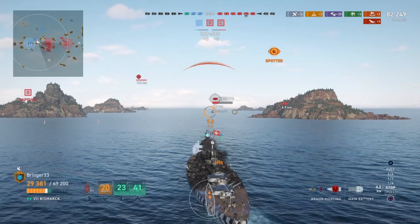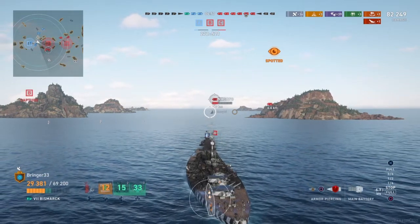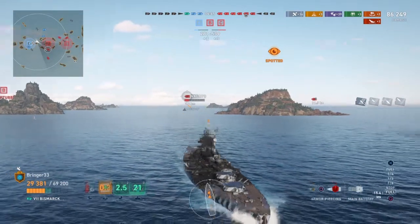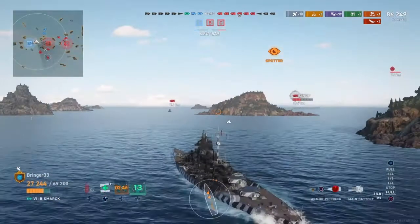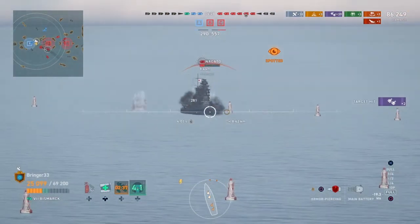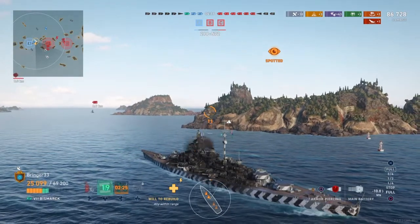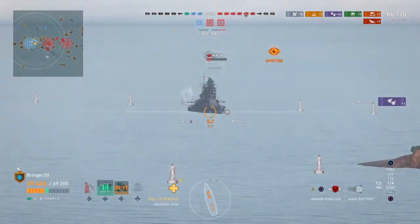I stop because I don't want this Japanese cruiser to pop out and torpedo me. I've got eyes on the cruiser, and I've got one heal left — still a big chunk of my life I can heal back up to over half. The ability activates, meaning it's gotten close enough to me, but it's not working because I haven't reached that 20% HP threshold, which happens at 13,840 hit points with this build.